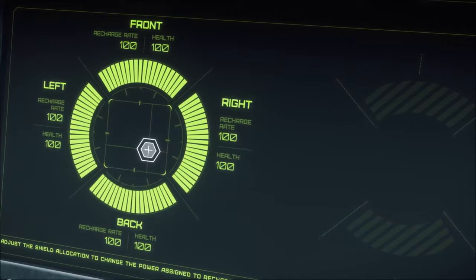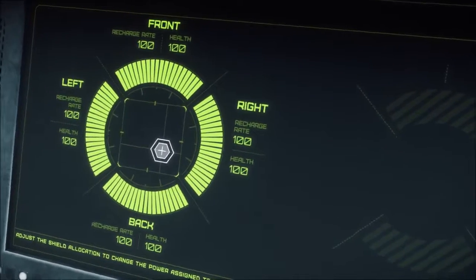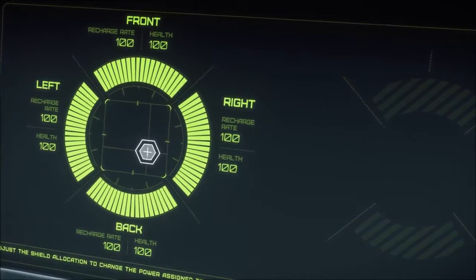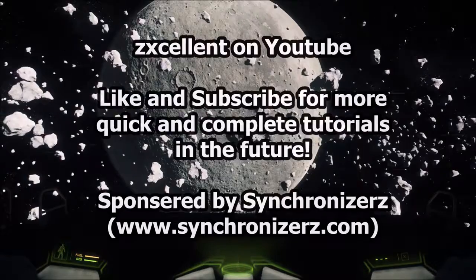So it's wherever the thing is facing that gets more recharge rate, yet the other side gets more shields. Weird, I know, but that's how it is. And that was a full tutorial on how to use the engineering station — like and subscribe, bye.